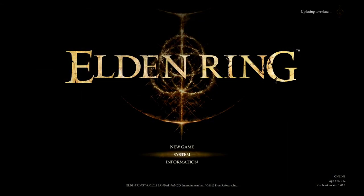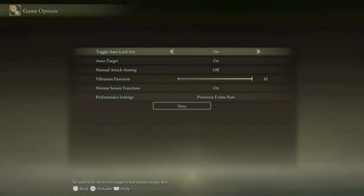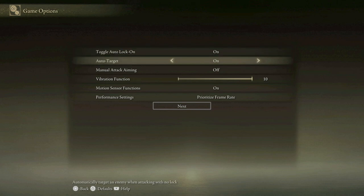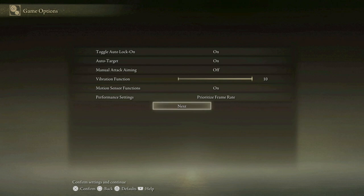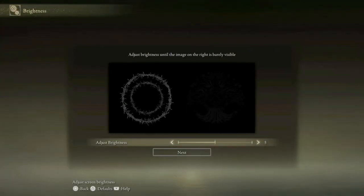All right, that's enough of that — let's crack straight into the game. It's letting you tweak a few things before you go in — we're going to leave everything as standard for now, yes prioritize frame rate. So if you didn't want to go and do that out of your way, it'll do it as a matter of process when you start the game up. Next, brightness: adjust the brightness until the image on the right is barely visible.